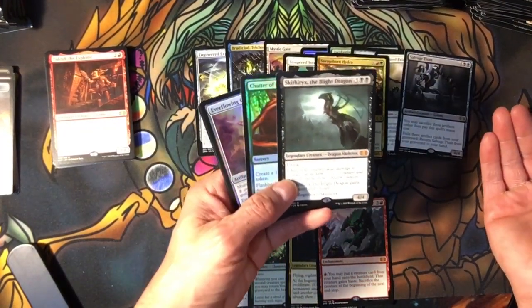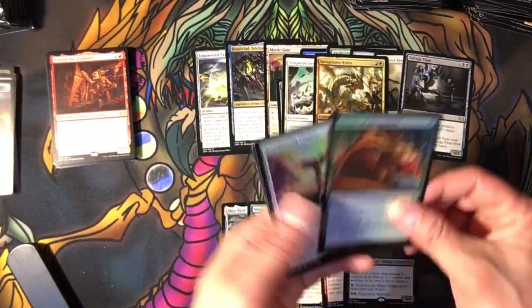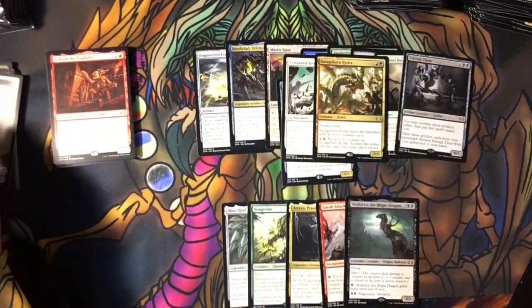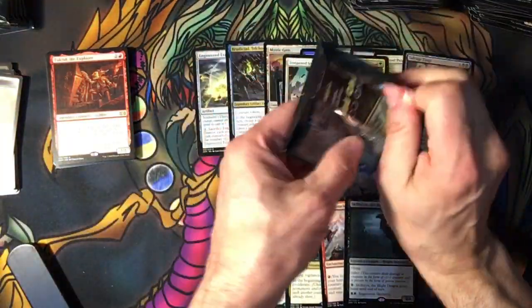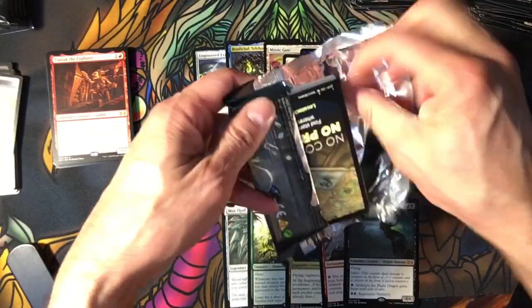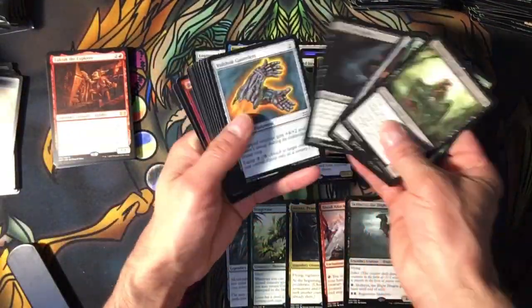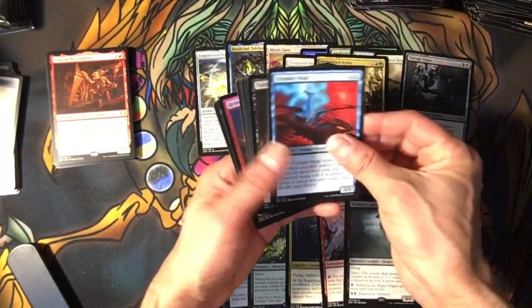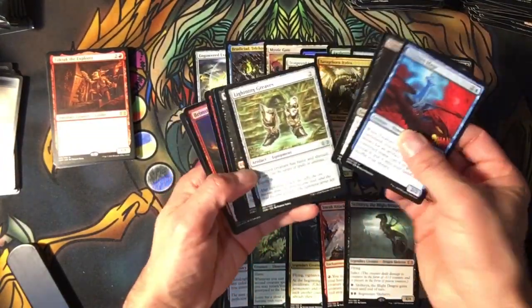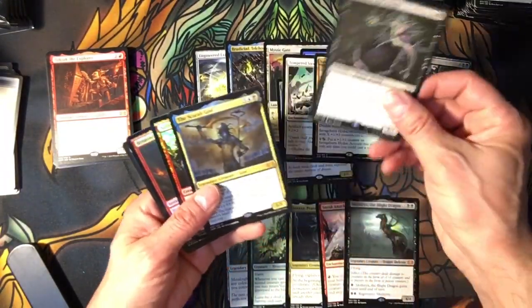Now that's something at least. Blight Dragon — let's see someone play that. What do you have to do, pump him? Great Commander — it would be a great Commander, but then it would be a target every time. Lightning Greaves. I'm rocking with the Lightning Greaves. Magnus.